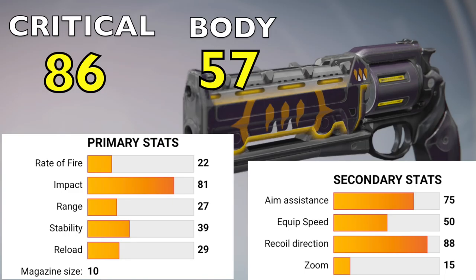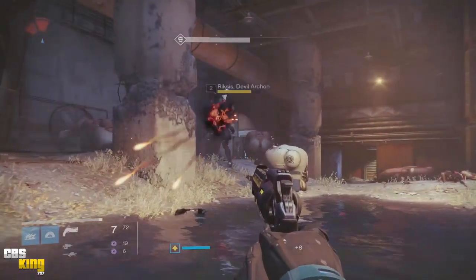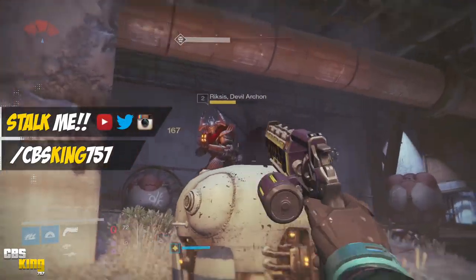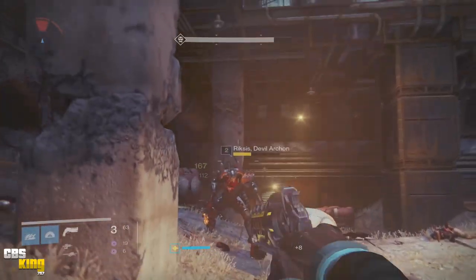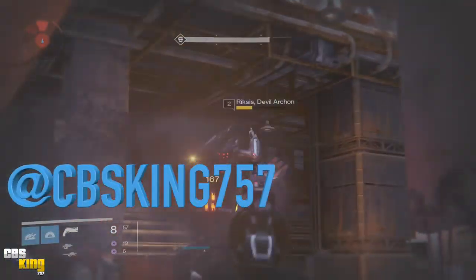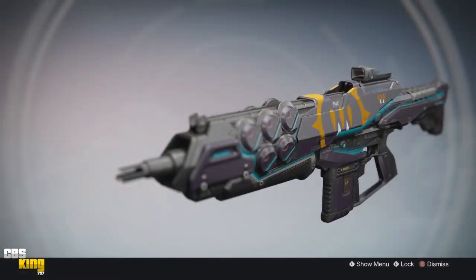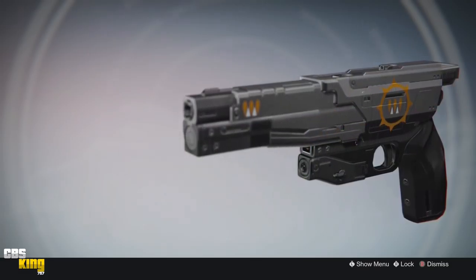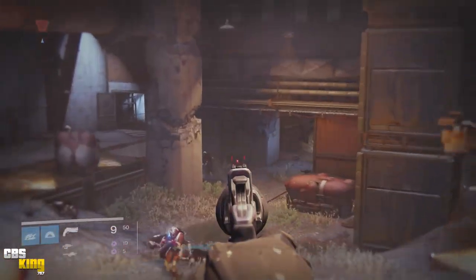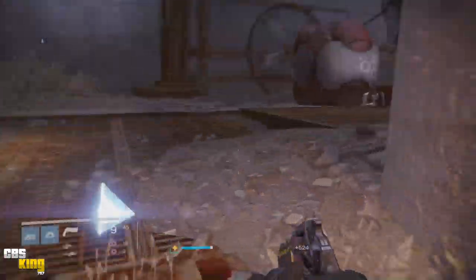I'm pretty comfortable with those weapons so I should be able to pick this weapon up no problem considering the rolls have way more stability. Before I jump into the crucible, I want to try something different — instead of me making the pick for the next weapon review, I'm going to leave it up to you guys. You can choose the weapon. The choices are going to be Her Memory auto rifle, Her Fury sniper rifle, or the Queen's Choice sidearm. Comment in the comment section below or tweet it to me.